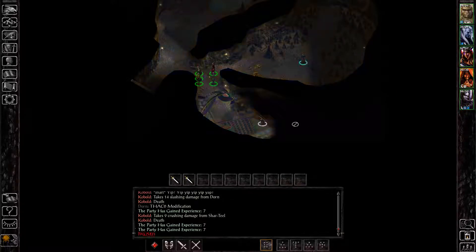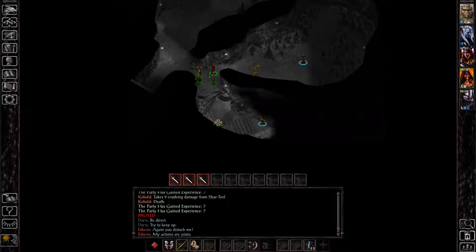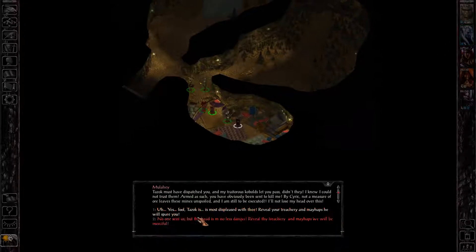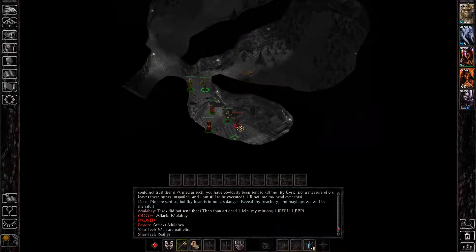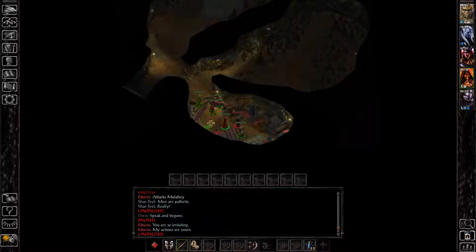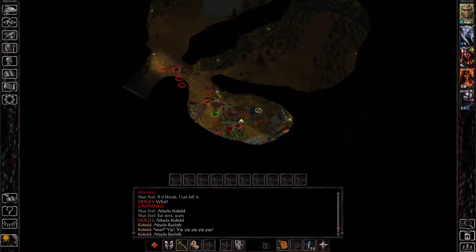Specifically, you have to take out this guy who's about to attack my group right here — Mullahay — and he is the big baddie of chapter 2, the final boss of chapter 2 that you're going to be fighting. Let me just prepare my guys for the fight. I really wish Edwin wouldn't charge in like that, but let me put the people up top and we're good to go.